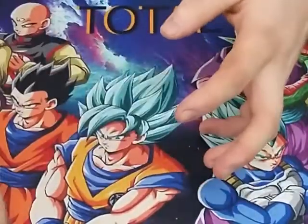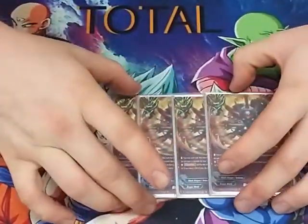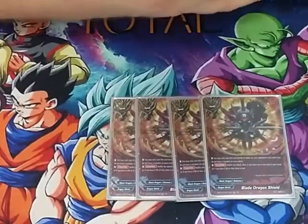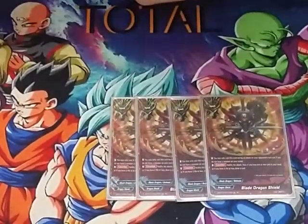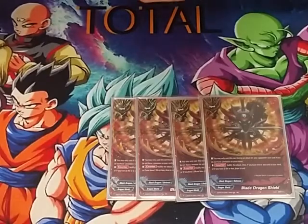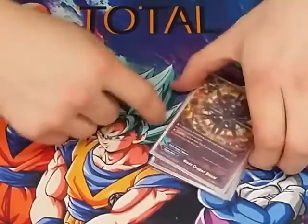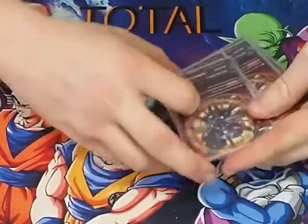Moving on to our spells — starting with our shields. We play four of the Blade Dragon Shield. Like all the other shields, you can only cast it if you don't have a monster in the center, and during an attack on your opponent's turn. It nullifies the attack, and if you have one or less cards in your hand or two life or less, you draw a card. Late game it helps replenish our hands; early game it helps with hand advantage.